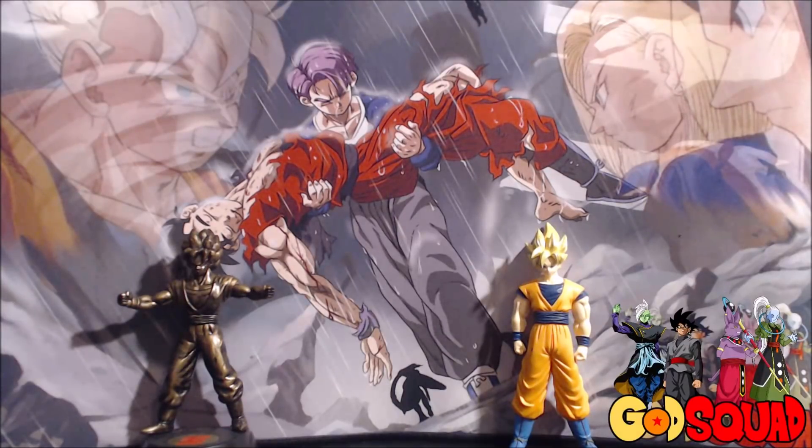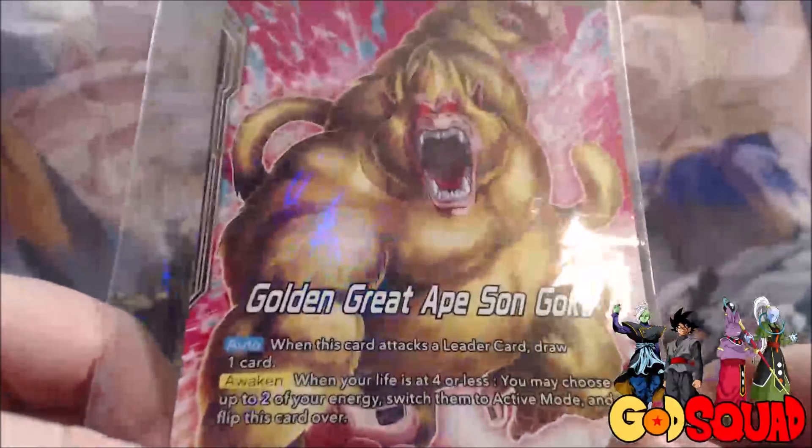This past weekend we took one of my new favorite decks to our locals and we actually did surprisingly well. There's a big difference between playtesting and playing in a competitive environment - attitudes are different. I expected to do worse than I actually did, but we ended up taking second place. The leader we chose is easily one of my new favorites: Golden Great Ape Sun Goku.